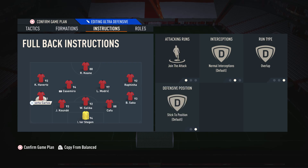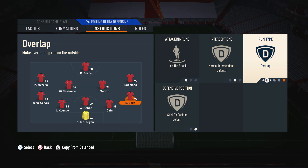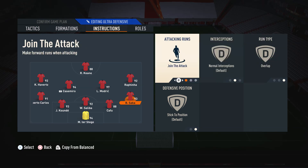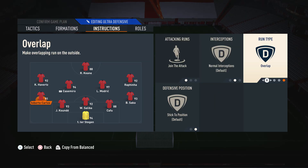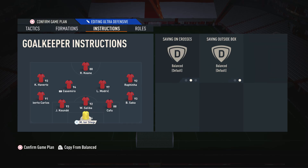Moving on to both wingbacks, we have them on join the attack and overlap. The wingbacks provide the most width in the team by making overlapping runs to always give you a wide option. This works because the left mid and right mid are set to cut inside, running into narrower areas, so the wingbacks overlap them to add extra width. We have players in both the narrow and wide areas, making this formation super useful. The three center backs and keeper are on default settings. Those are my custom tactics and player instructions for the 5-4-1 — hope you enjoyed it. Drop a thumbs up, sub to the channel if you're new, and I'll catch you all in the next one.